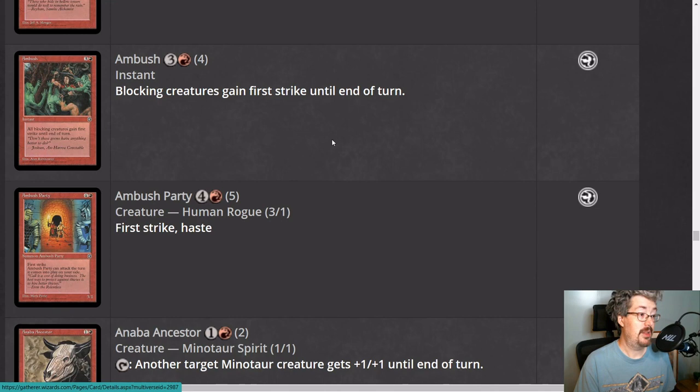Ambush I think is even worse. It's a four-mana instant — blocking creatures gain first strike until end of turn. Again, this only works on defense, and red has a couple of common first strikers already, which means the value you get out of Ambush is somewhat diminished. You can't push it on offense, it's only on defense. I think Ambush is about a 0.5 — more of a sideboard card than something you really run in the main deck.